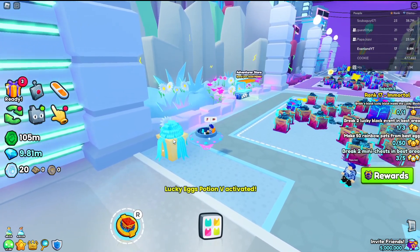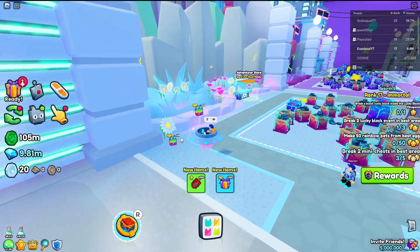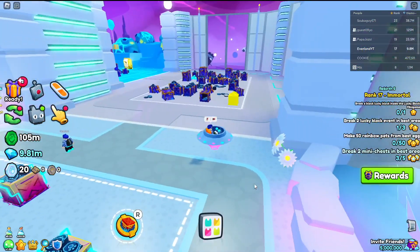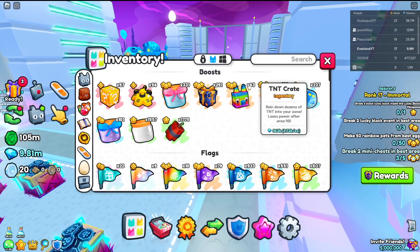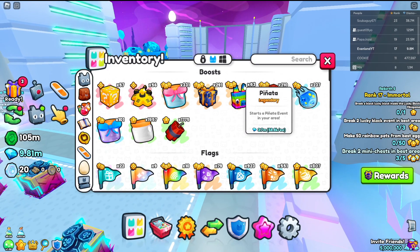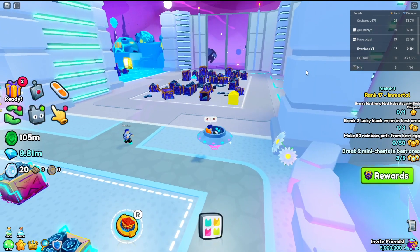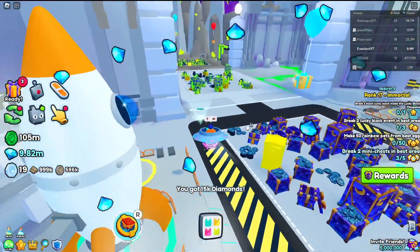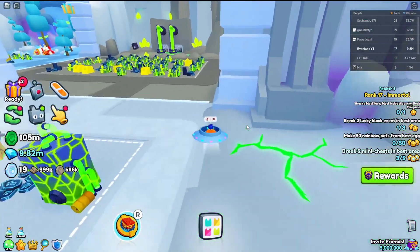Here it is. As you can see, it's opening up and we're going to see what we can get. We got a few rolls, and yeah, we got pretty unlucky. The best thing we got was some pinatas, which I guess we could sell for a little bit, but it definitely did not pay itself back. However, there's a really good chance that you can get some awesome stuff from here, so I wouldn't count this out as a way to get a huge pet.